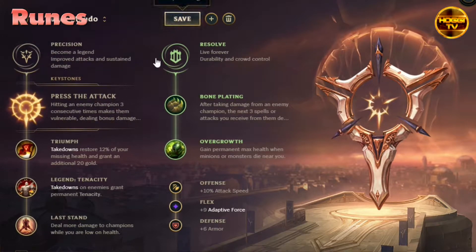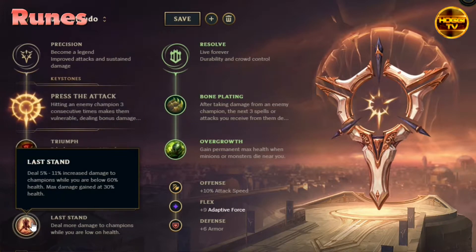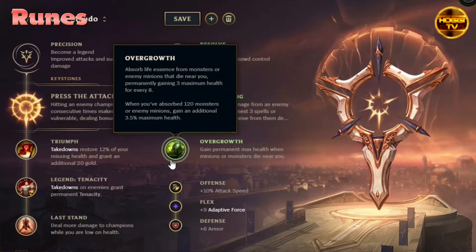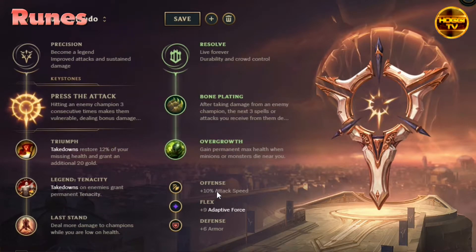Besides that, I always go Triumph, Legend: Tenacity — which adds even more tenacity to Mundo's kit besides his W — and Last Stand, which also synergizes very well with Mundo's E that does more damage the lower you are. In Resolve, I always go Bone Plating when I'm against an AD champ for better trading potential in early game, and when I'm against an AP champ I take Second Wind instead. Lastly, I pick Overgrowth and usually some Attack Speed and Adaptive Force for easier farming and better trading, and either Armor or MR depending on my matchup.